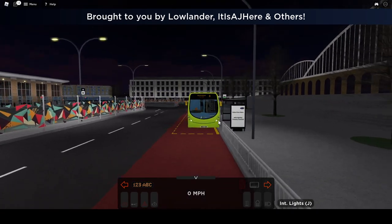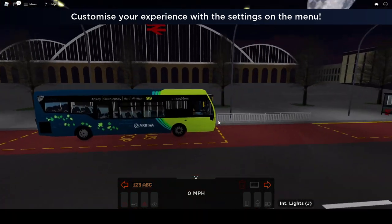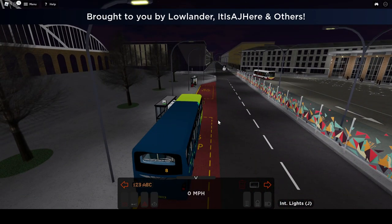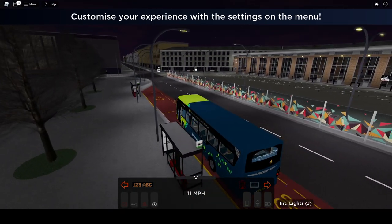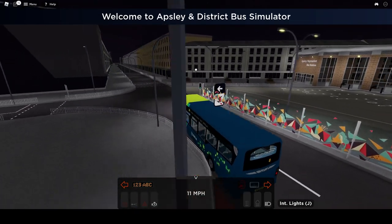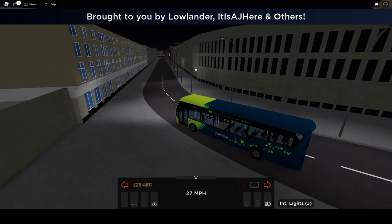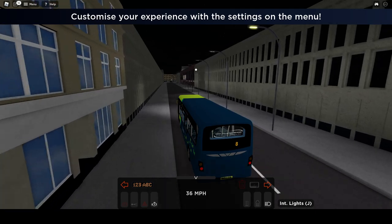We're in the Streetlite today for Arriva, so in the environmentally friendly bus. Let's hop right into this, let's get the engine started. I'm going to the bus station. It's at night time as well, which is nice. Get straight going here. It shouldn't take too long to do this route — it's a nice little route to do.